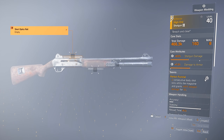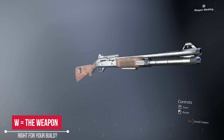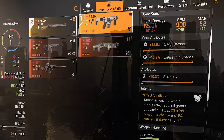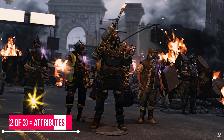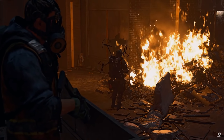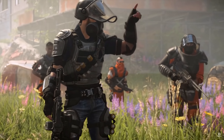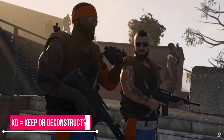For a quick breakdown of the weapon equation: W equals the weapon — is it the right archetype you are looking for? If your build is set up to use LMGs and the weapon you loot is an SMG, this may not be the best weapon to equip. Two of three refers to the two core attributes and one attribute — you are looking for two of these three to be at maximum percentage or extremely high. T equals the weapon talent — does it fit your build, weapon, and playstyle? KD is short for keep or deconstruct.